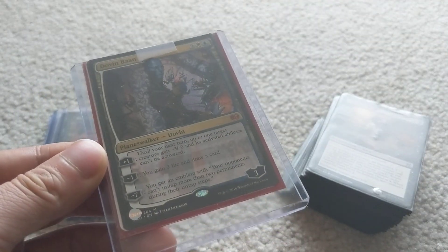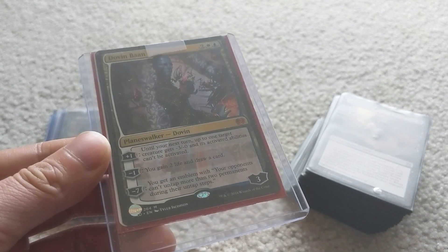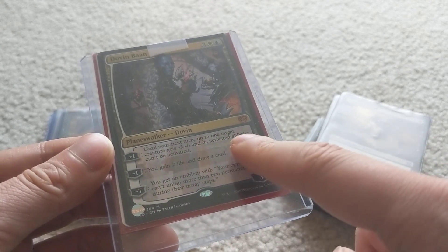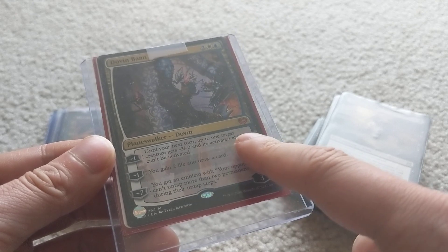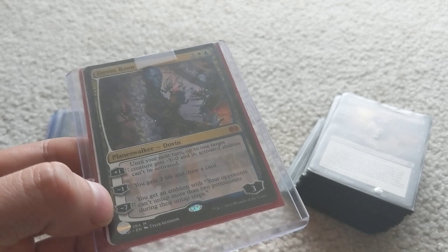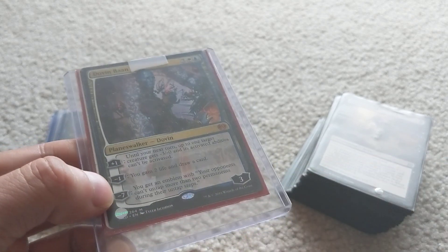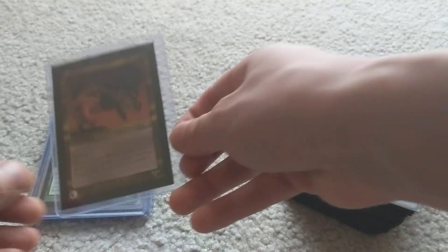Dovin Baan — I think I may have gone over this card already; I think it was in my Venser deck. His plus-one gives a target creature -3/-0 and its abilities can't be activated. His minus ability lets you gain two life and draw a card. His third ability means your opponents can't untap more than two permanents during their untap step — kind of a one-sided Static Orb.